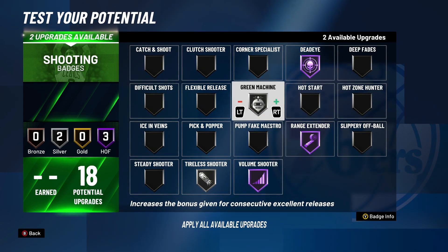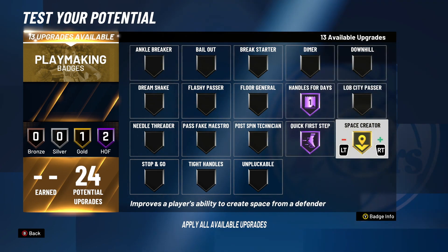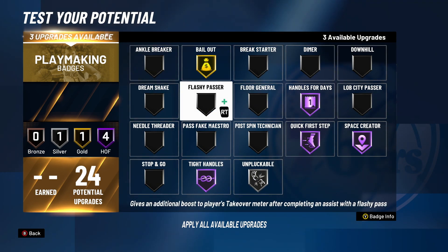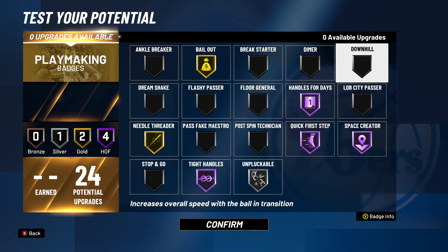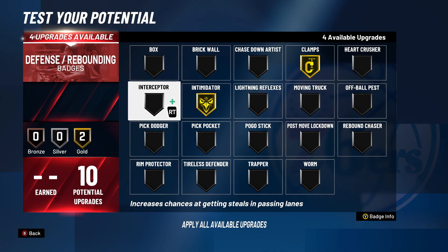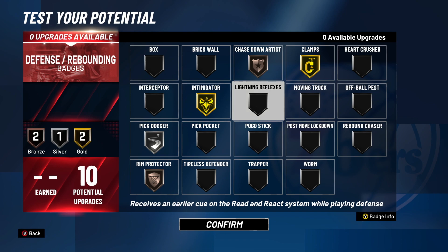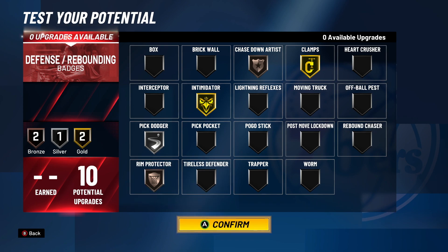For playmaking: first step hall of fame, handles for days hall of fame, space creator hall of fame, tight handles hall of fame, bailout gold, and needle threader gold. In park I'd probably do bailout silver and floor general hall of fame. For defense: gold clamps, gold intimidator, silver pick dodger, bronze room protector, and bronze chase down artist.